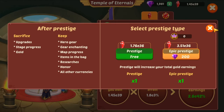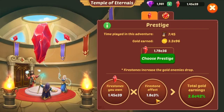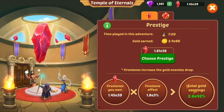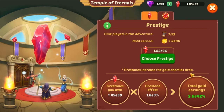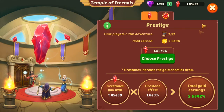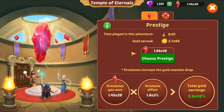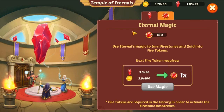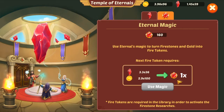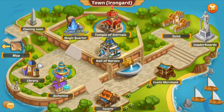So prestige basically gives you more total gold earning after you max out a coin couple and then you prestige all of your five stones. Then you'll get a hefty amount in the next run. So it is worth it. The second thing is eternal magic — here you can buy eternal magic, word prestige, and coins for the next run.